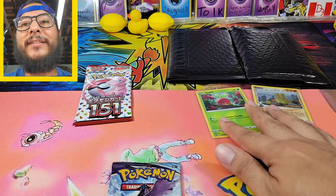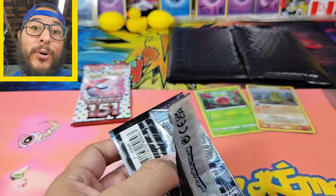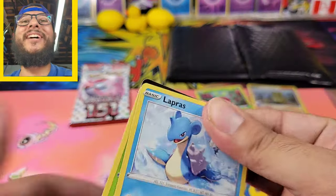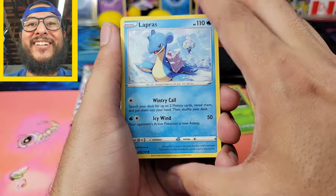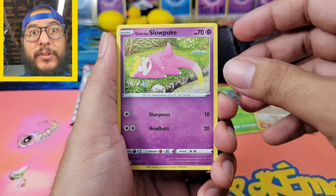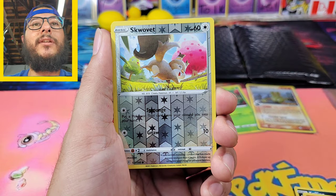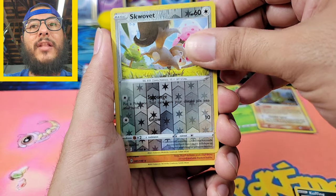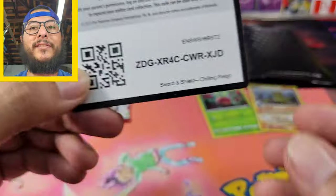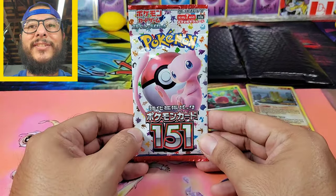Next up is Chilling Rain — it's a set that has grown on me, guys. I've really grown to appreciate the artwork in here, and when you pull a hit from Chilling Rain it feels great. We got Lapras, Deerling, Galarian Slowpoke, Koffing, Galarian Yamask, Scrollbit, followed by the Galarian — there you go, cold card for you guys.